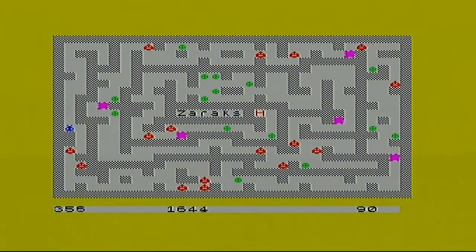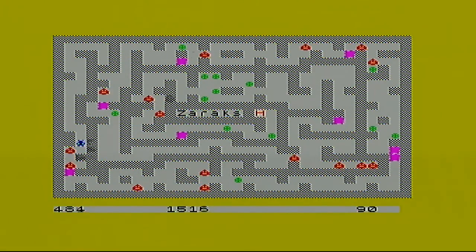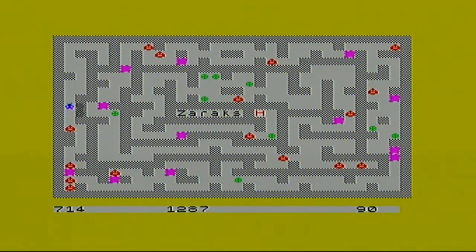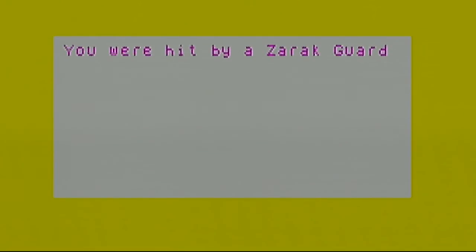All right, so there's a floating — it's very random whether or not you're going to be able to get past them, because look at the maze, it's quite tough. I didn't choose hard, I chose easy. Now I've got a problem because they won't move — they're all coming right after me, they're all lining up. Dead. You hit a Zarax guard.